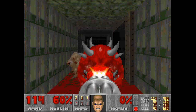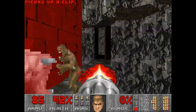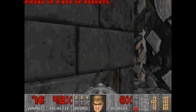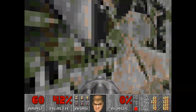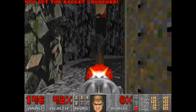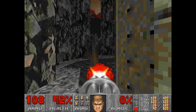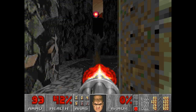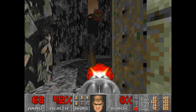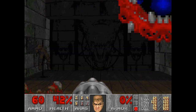I'm doing okay so far. Just need to kill everything here. I'll run past this pinky. Here's our last secret. Have to kill this Lost Soul of course. Before we do anything, we're going to kill everything behind us so we can't get shot in the back. We've got plenty of time and plenty of ammo. I think it's safe. We're going to run past the Baron of Hell and here it is.